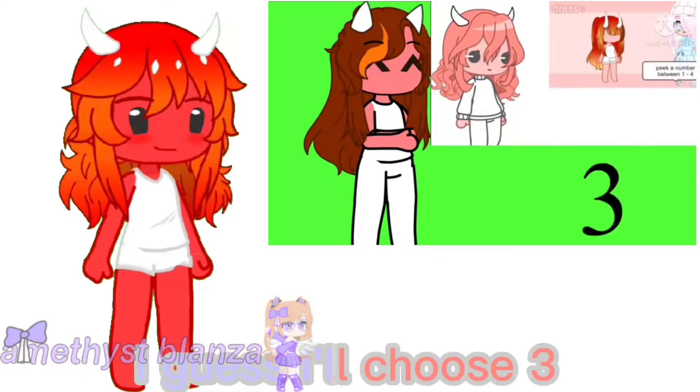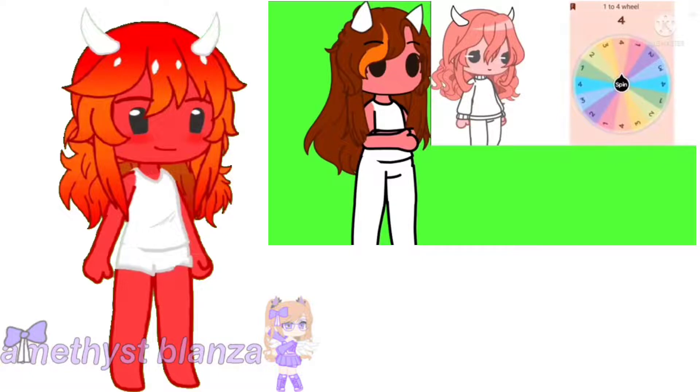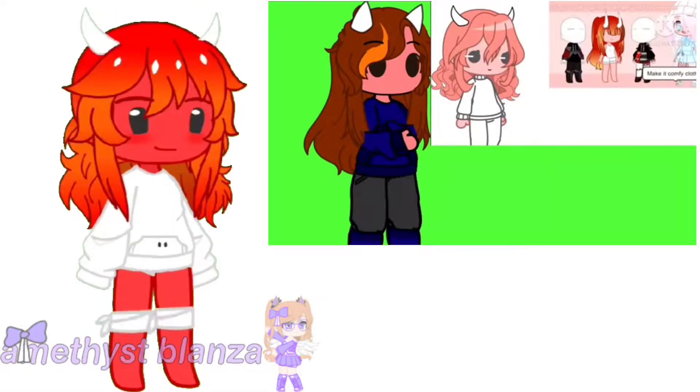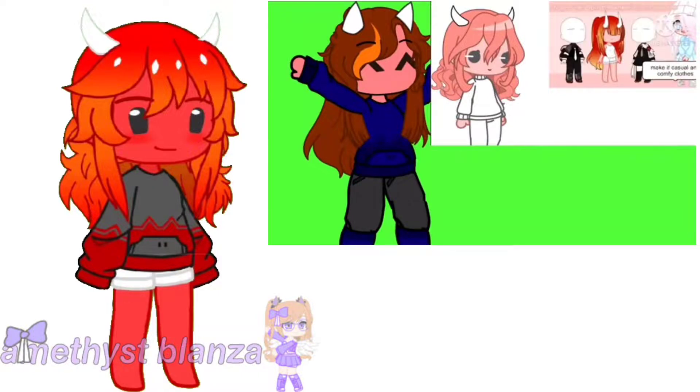Pick a number between 1 to 4. If you got 1, you can choose the style. If you got 2, make it stylish clothes. If you got 3, make it comfy clothes. Or if you got 4, make it casual and comfy clothes.